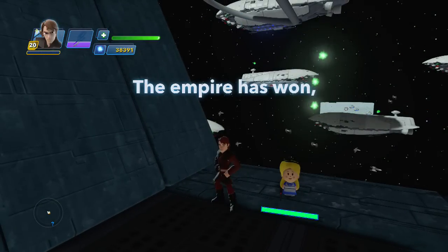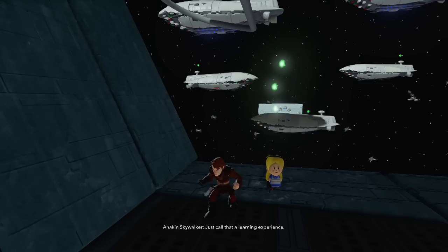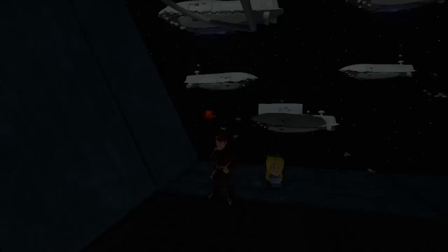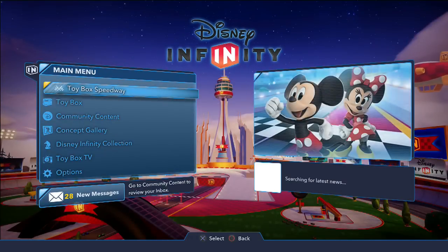Getting lightheaded there for a second. Let's try this again. What was that? I was flying straight and it flew right into the wall — call that a learning experience. I have no idea what I'm supposed to do. Y'all saw me — I shot the thing, I shot all the ships, I shot the reactor and nothing happened. There's your hundred TIE Fighters — I have no clue what I did wrong.